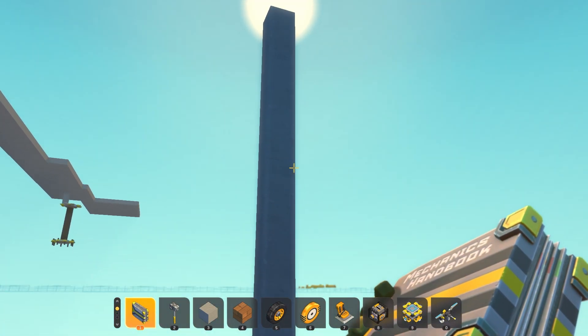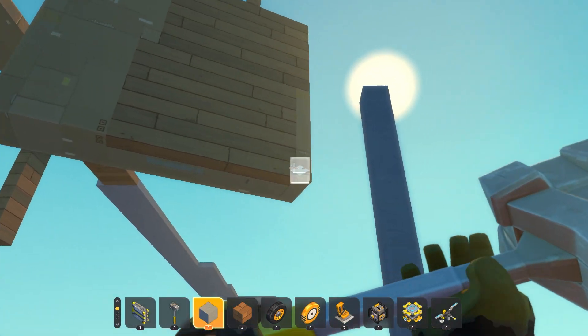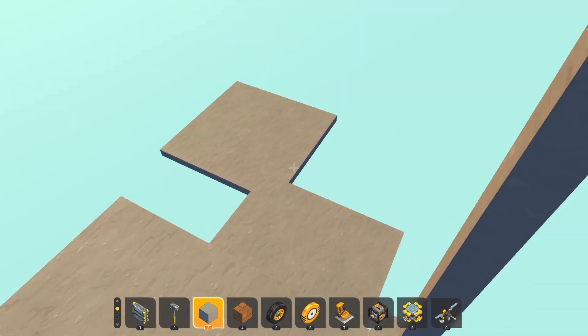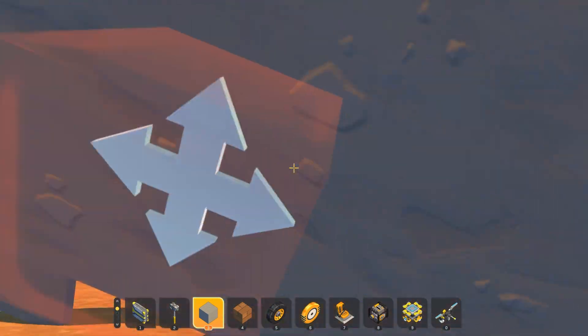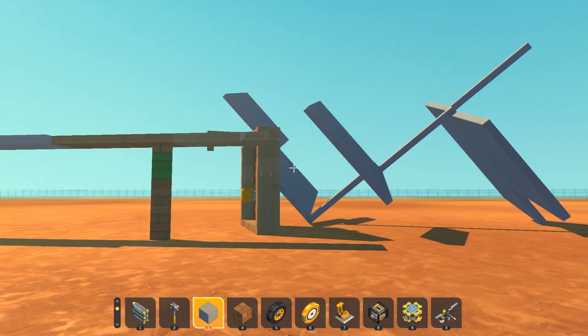One thing you have to be careful of is if your friends get down here — if they do anything that breaks it, the entirety of your base will start falling and then disappear onto the surface, which you obviously don't want. So I recommend adding multiple poles so they don't drop it.